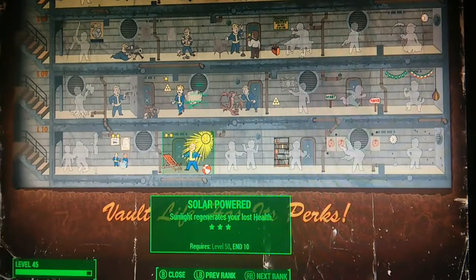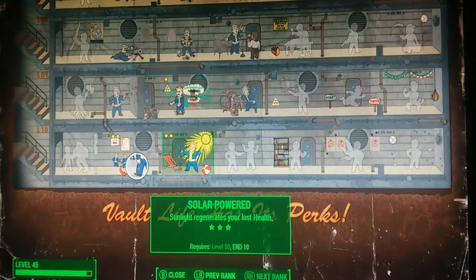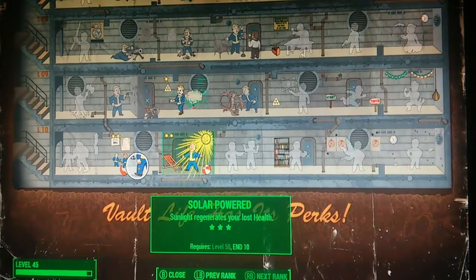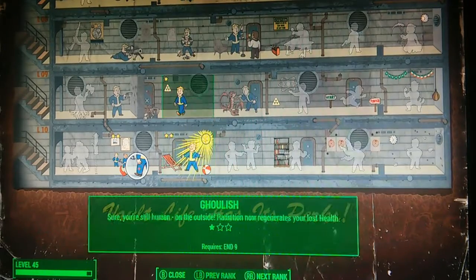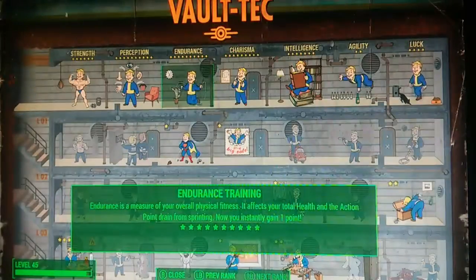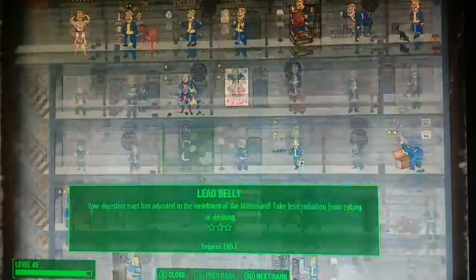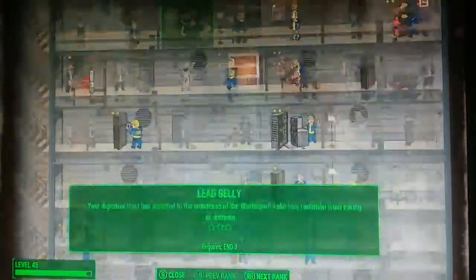At rank 2 of Solar Power, sunlight regenerates your lost health. So if you've just fought a Deathclaw without any stimpacks during the day, sunlight will slowly regenerate your health afterward. It gets even faster at rank 3, though that requires level 50. Solar Power is really good if you go out killing enemies to level up before doing missions — which made those missions a lot easier for me.